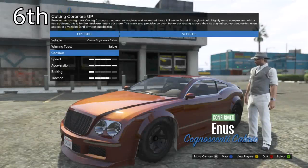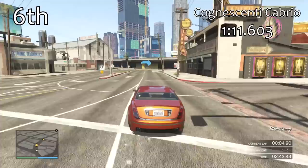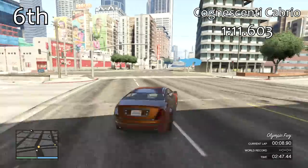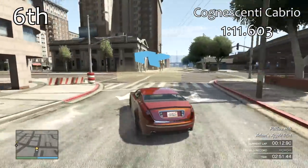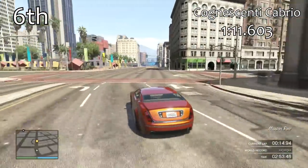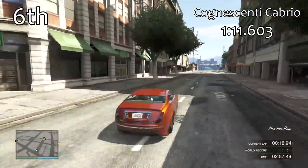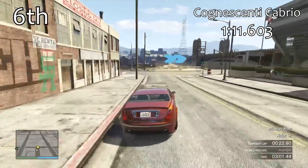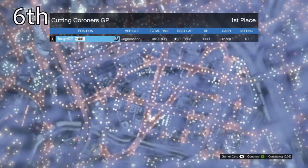Just ahead of the F620 in 6th place is the Cognoscenti Cabrio. It feels quite nice in the corners — it can be a little bit difficult to get turned in, but it feels well balanced. With a 1 minute 11.6, it's not that much quicker than what we've just seen, but it does feel a little better balanced than the others and has a little bit more power on the straights. So although it's still off the pace, it's a better prospect.